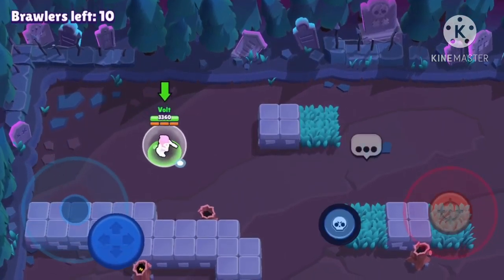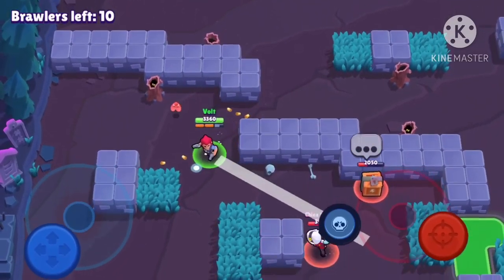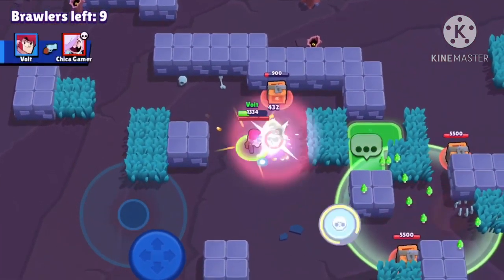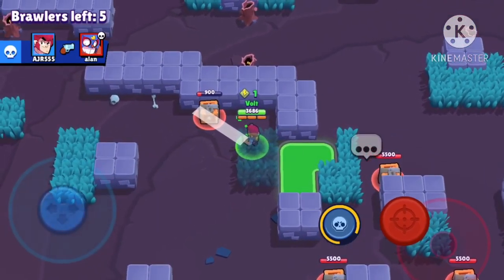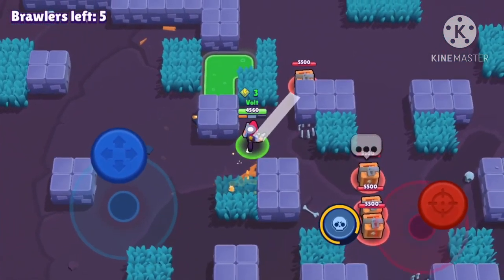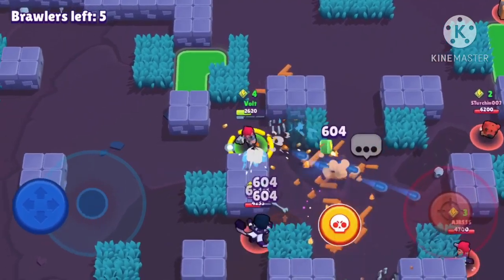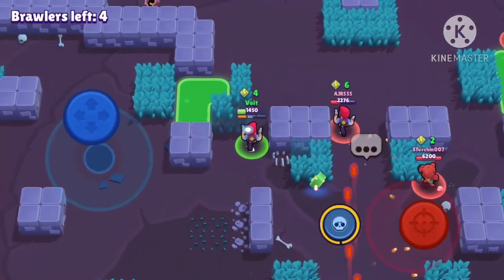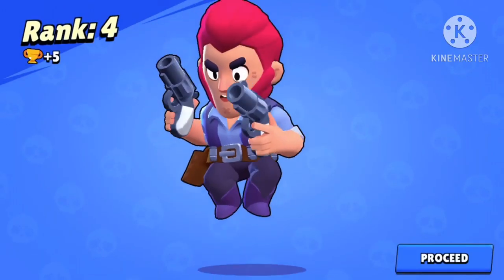I don't like the corner spawns on Showdown maps. I'm going to try to contest this Colette. At this rank not many people have their gadgets, so I assume this Colette does not have her gadget, which means she takes four shots to take me out. Let me heal up and take this box. Edgar jumping in the middle — I got a laser there, opening up those walls. I need to retreat real bad. That Colt just kind of outplayed me there.